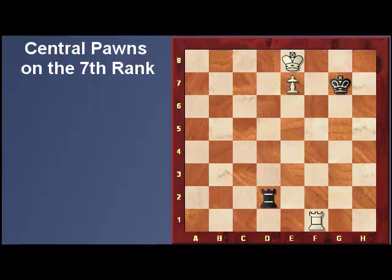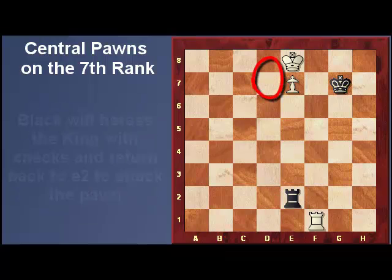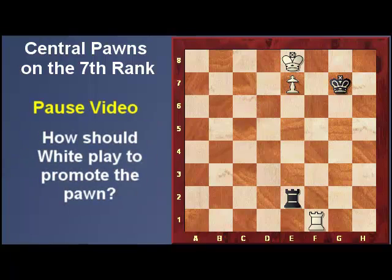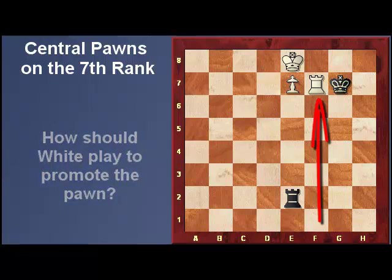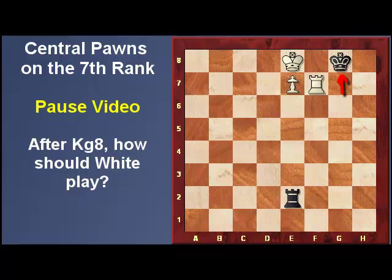One other look at this position is moving the king to e2. Now if the king tries to escape onto the d-file, all Black has to do is to harass the king with checks. And when the king moves away from the pawn to attack the pawn — so how does White win this position? He checks the king to gain space for his king to escape onto f8. However, if Black plays king to g8, how should White play?